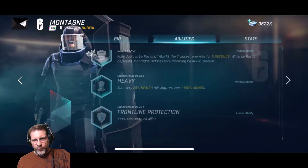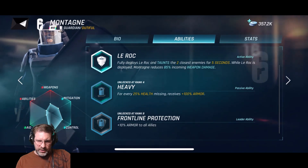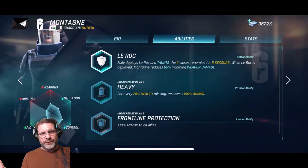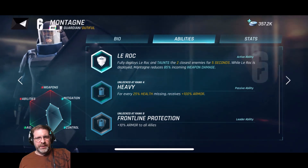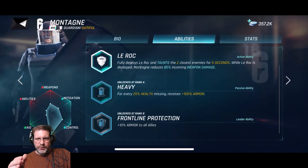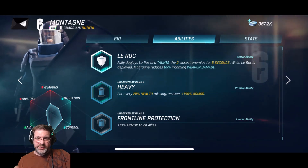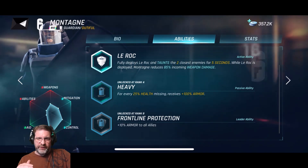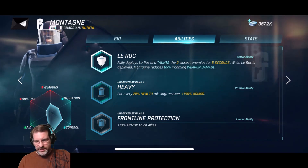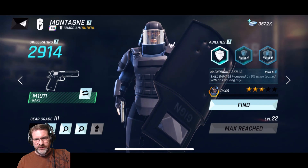If you hold on a character to see their abilities: I only have one right now — fully deploy LARAC and taunt the two closest enemies for five seconds. Once I get to rank four, for every 25% health missing, he receives 100% armor. This guy is obviously a tank. The characters do their abilities automatically once their action bar fills up.